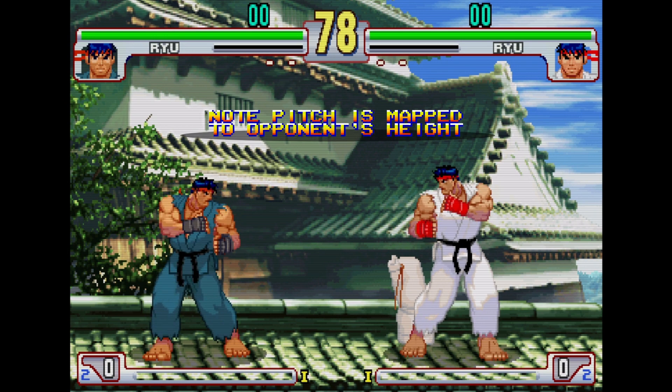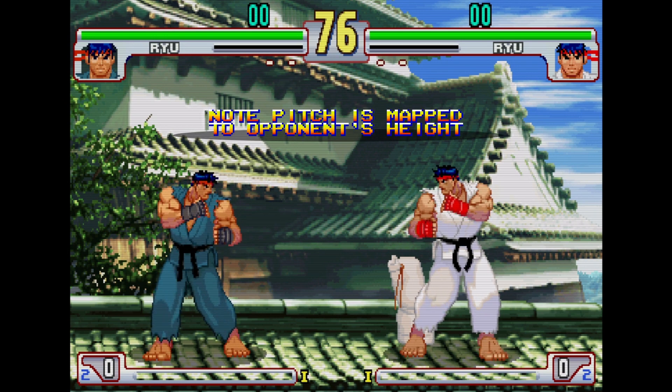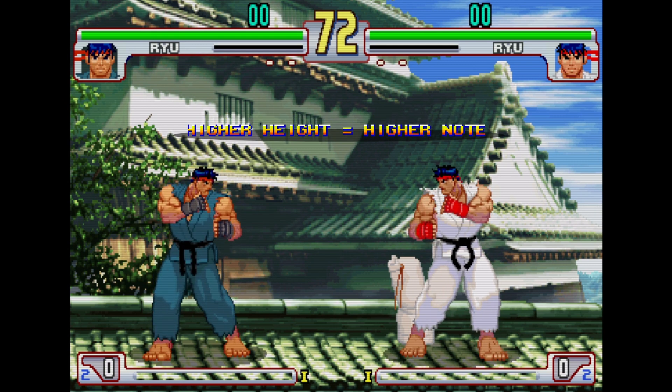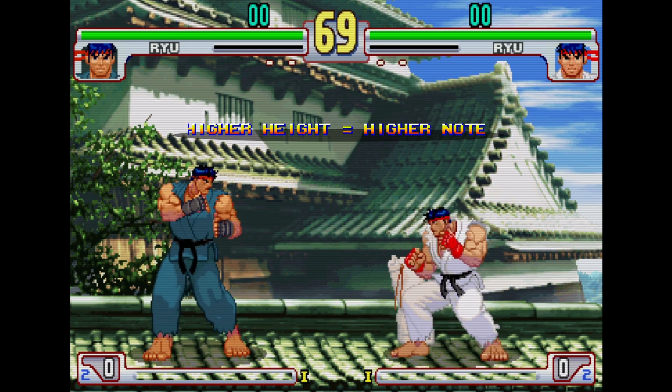Whenever the opponent jumps, a sustain note plays that is mapped to their height. This takes into account different situations, such as when a character floats in empty air. The higher they jump, the higher the pitch.